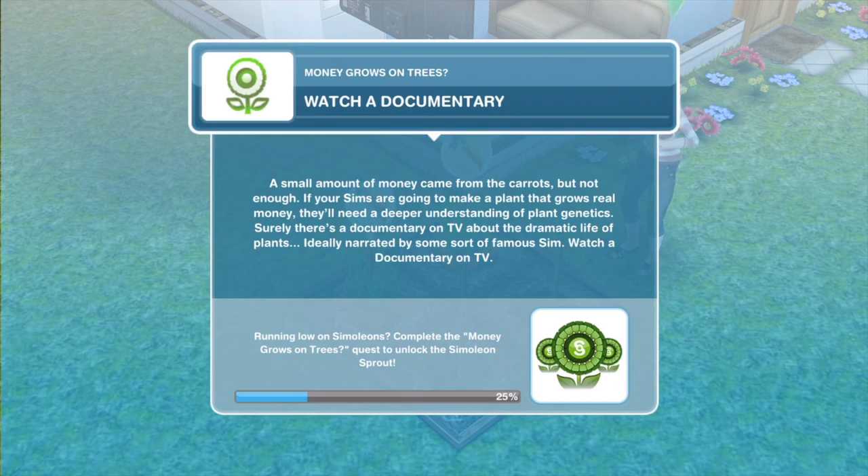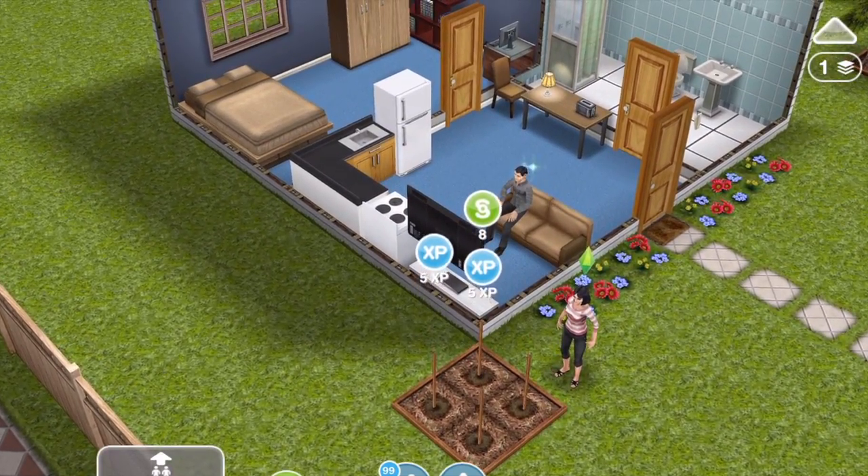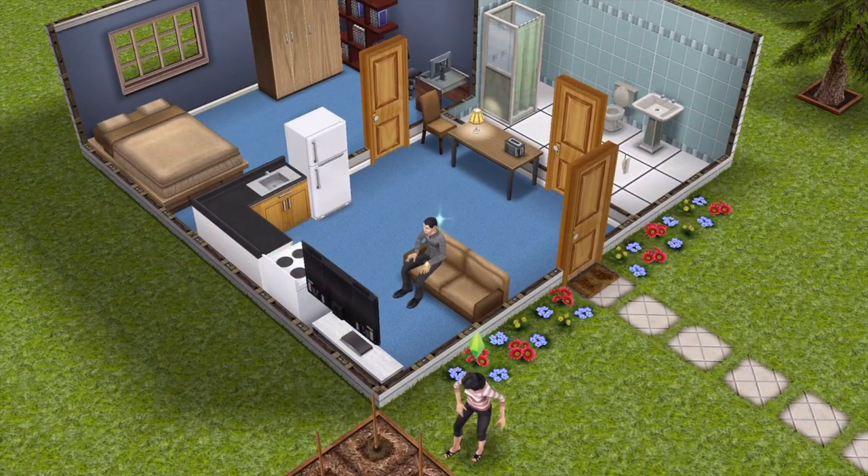A small amount of money came from the carrots, but not enough. If your Sims are going to make a plant that grows real money, they'll need a deeper understanding of plant genetics. Surely there's a documentary on TV about the dramatic life of plants — ideally narrated by some sort of famous Sim. Watch a documentary on TV. So let's finish clicking those carrots and then we'll click on our TV.